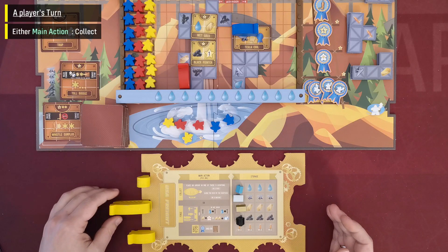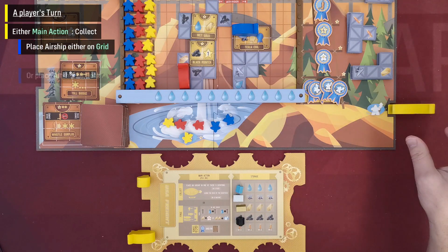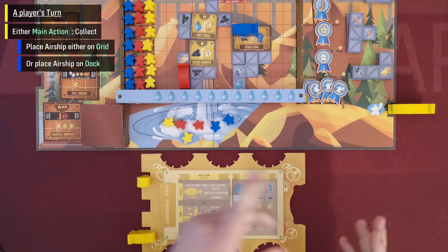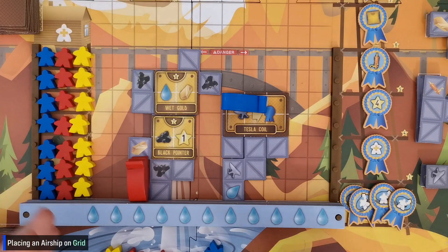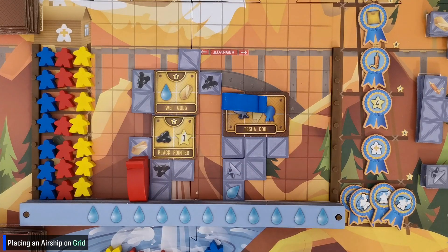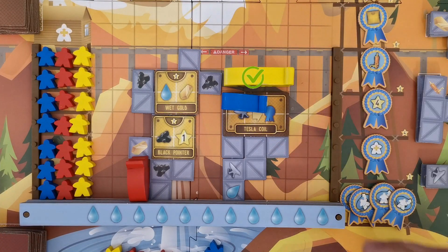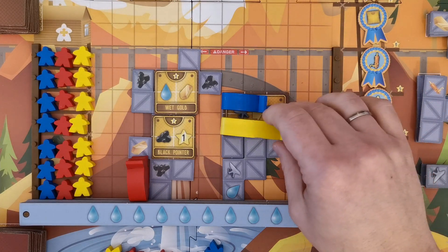With the collect action, the player places one of his available airships either on the grid or in one of the recessions. If he has no airship available, he may not perform the collect action. When placing the airship on the grid, there are two options: place it entirely over empty grid squares, or entirely over empty squares of one machine. The airship may never be placed on a scaffold square, cannot exceed the boundaries of one machine, and may not be placed on squares used by other airships.